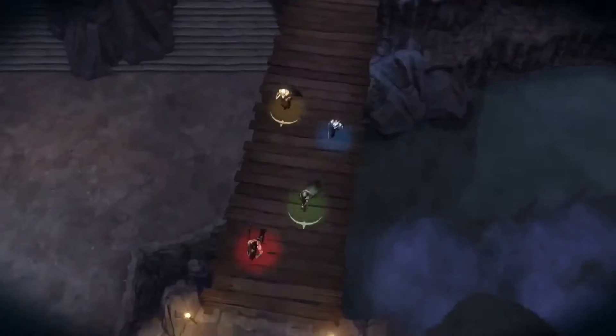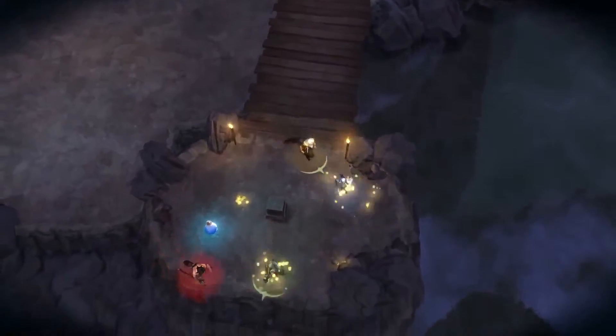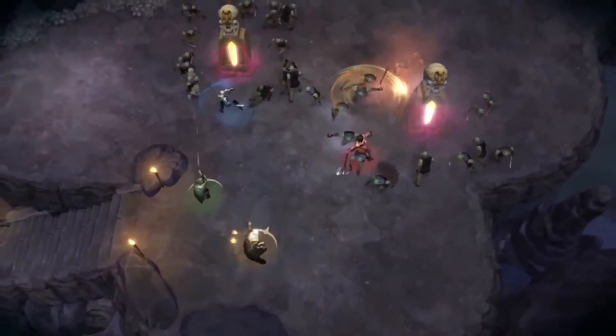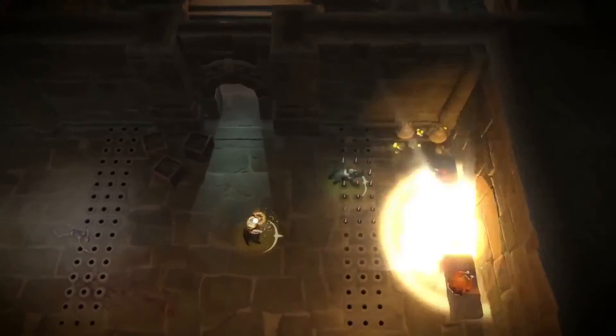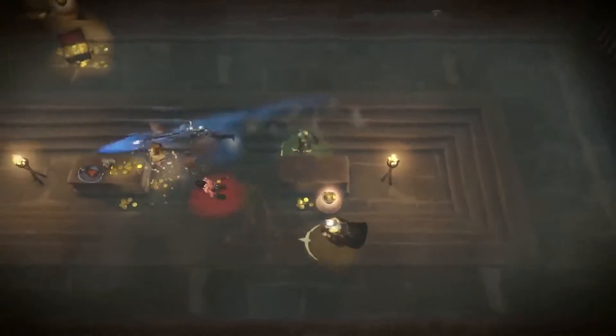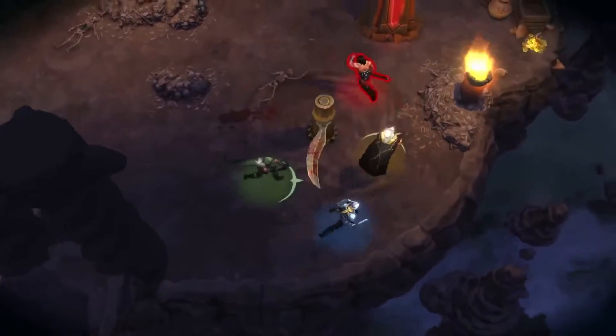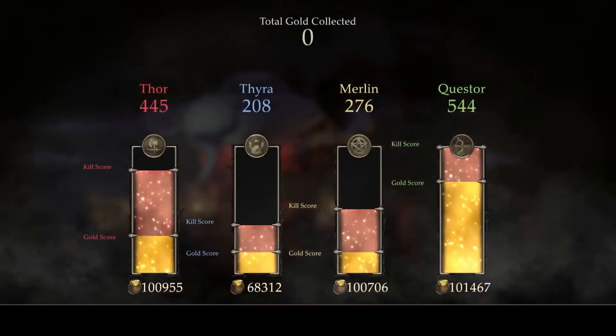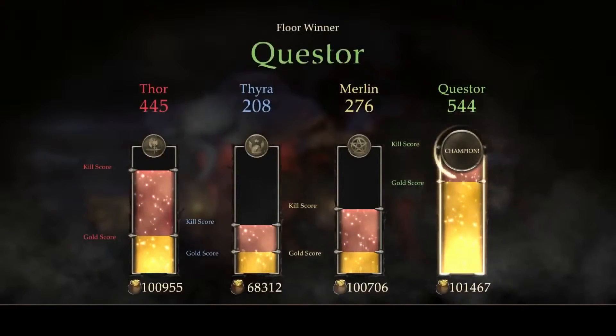Perhaps the biggest threat you'll face could be your friends competing for food and gold beside you. You're probably going to get your fellow heroes killed, accidentally or not. But that's okay in the gauntlet — you actually get perks for dying. You'll be able to show off your status with the leaderboards, ranking your kills, loot, and the fastest time.